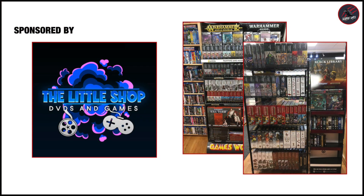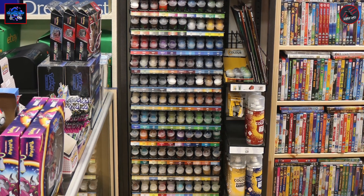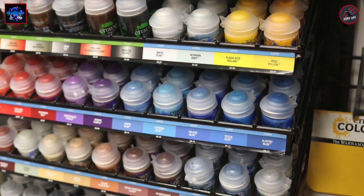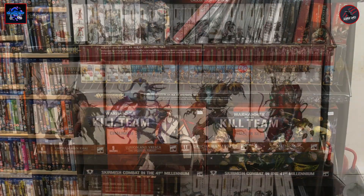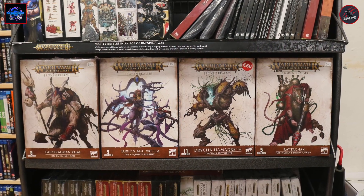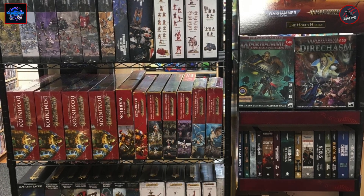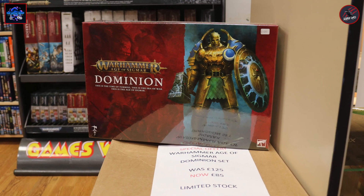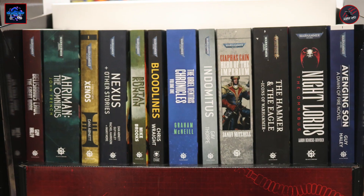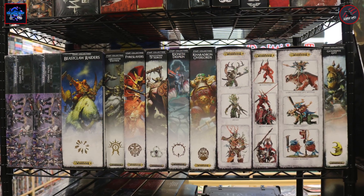Before we get started, I'd like to say a huge thank you to today's sponsor, the Little Shop DVDs and Games in Liscard. This is my local friendly game store where I get all my paints and the big box sets of all the favourite games for Warhammer. They've got an awesome selection of all the different kits you'll want for Age of Sigmar, 40,000, Kill Team, and Warcry. They offer some really great discounts and deliver across the UK, so I'll put all the details in the description below.